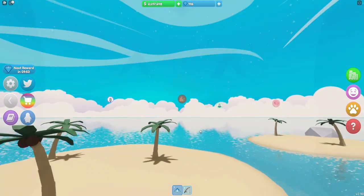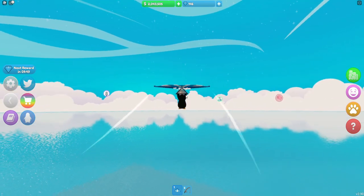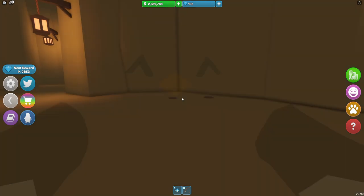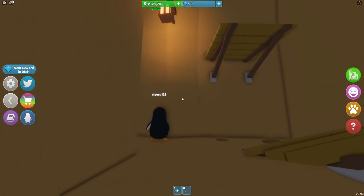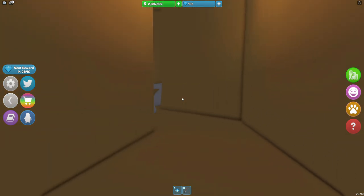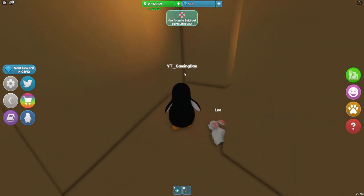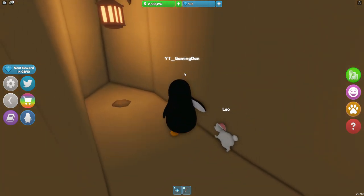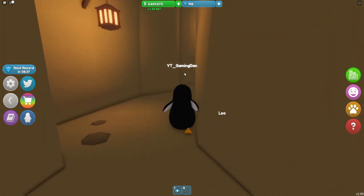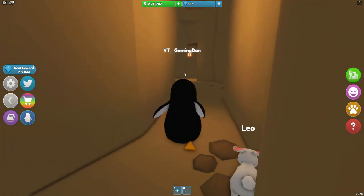Okay, that should be good. Let's continue our journey all the way over to this rock place — I don't know how long it's going to take but I'll meet you all back once I'm there. Here we are guys. Pretty much just go inside here and take a right turn, and in here we're going to find the sailboat part — the life buoy. It's a bit of a maze here but it shouldn't be too hard to get.